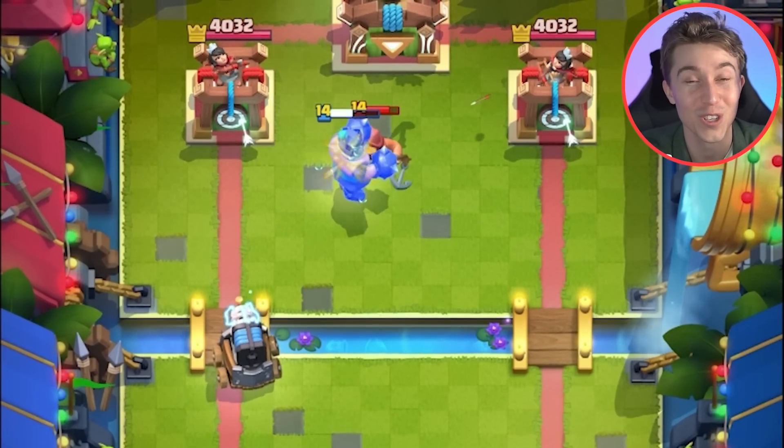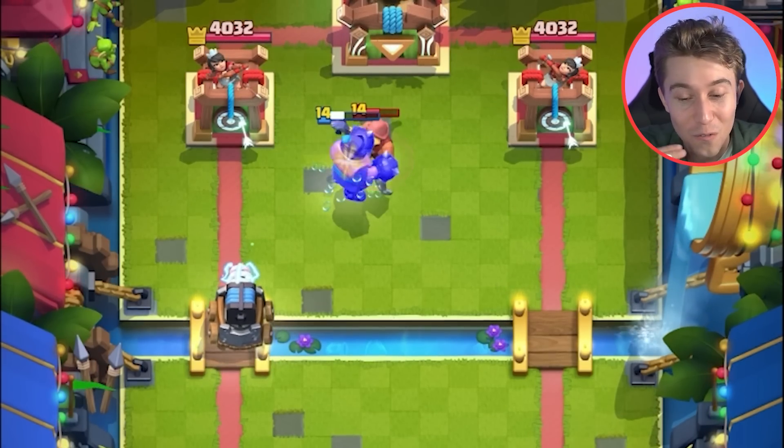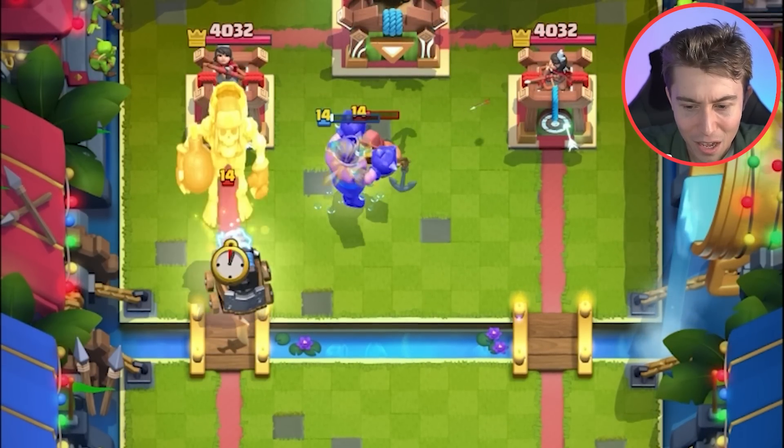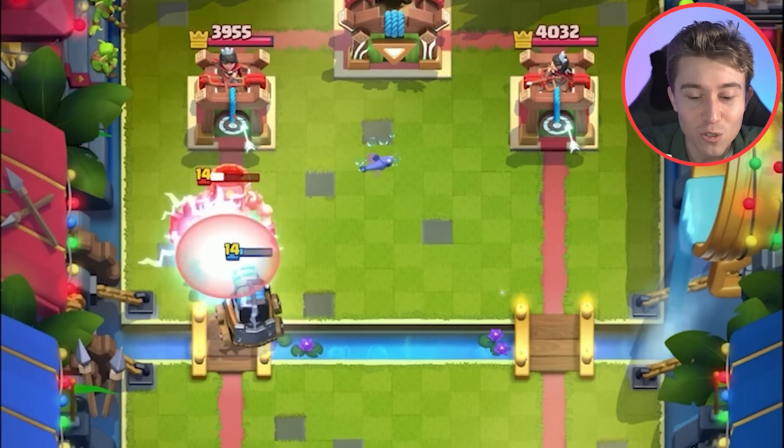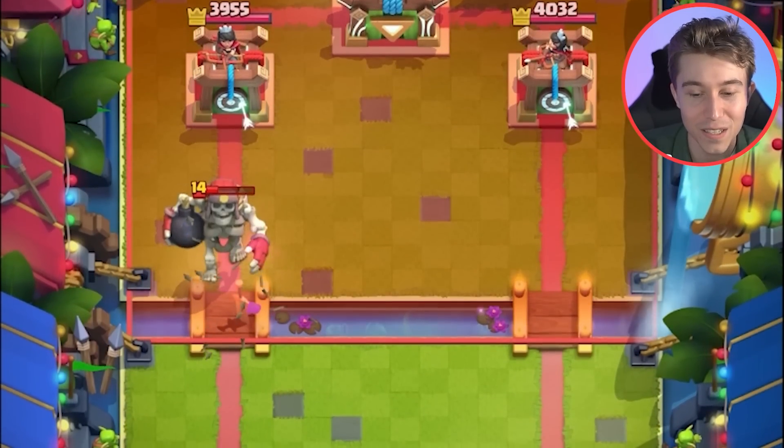If it jumps onto the sparky, the sparky shoots nothing because the golden knight is so fast it can't register. I could zap on top of the fisherman — I think that's worth it for us. We might be able to get an extra shot on top of the giant skeleton because of that.